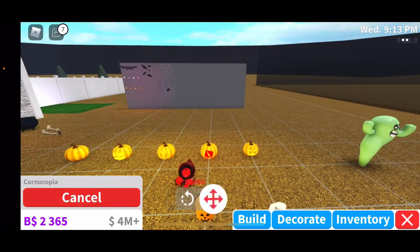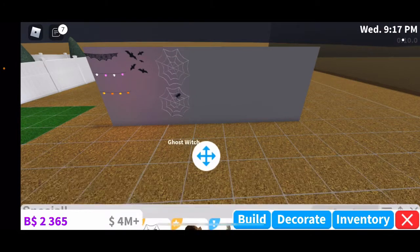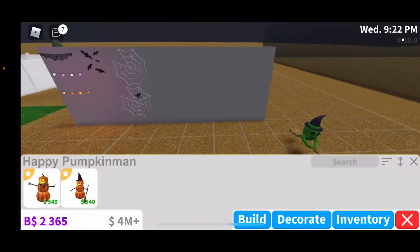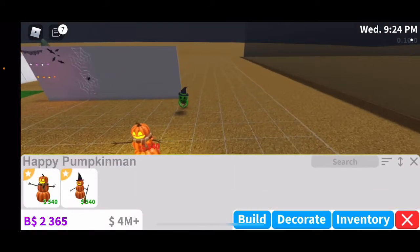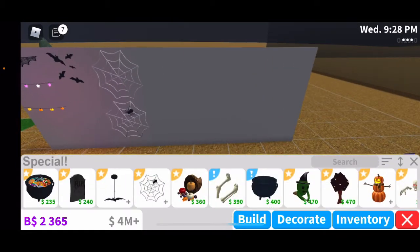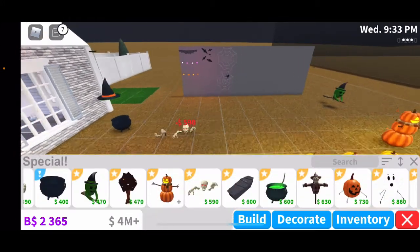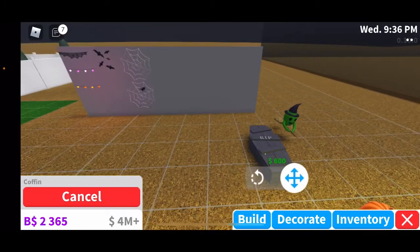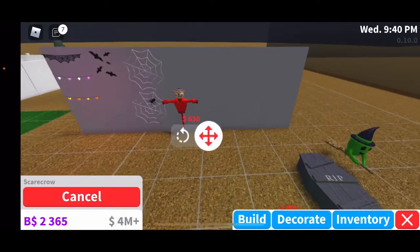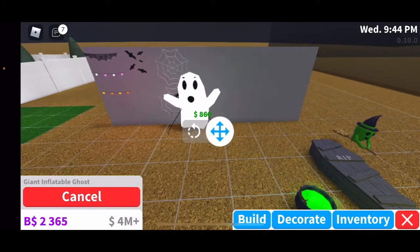Here we have a corn upon — it has some pumpkins, that's pretty nice. Here we have a ghost witch. We have a happy pumpkin and a sinister pumpkin. Here we have an emerging skeleton, which I'll put right next to the emerging feet. And here we have a coffin — you can sleep on this. And a witch's cauldron.